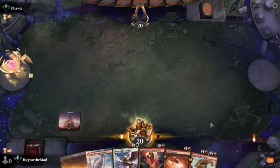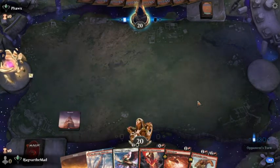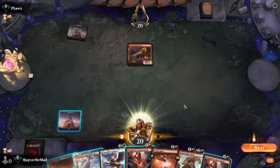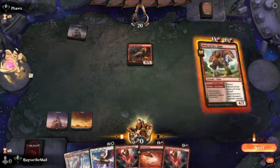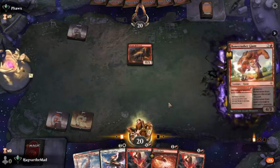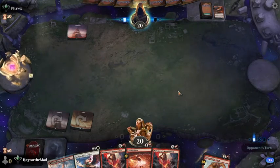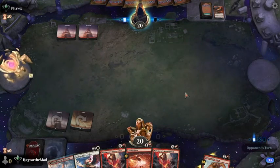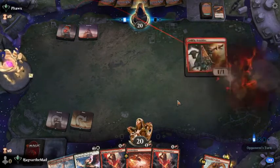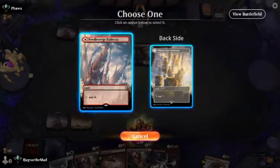Drop the mountain and pass. A Coom Hellhound — sure. Let's go ahead and kill this. This is a sign it's either Mono Red or Gruul, and I'm not really looking to get run over. But Mono Red or Gruul is actually a super good matchup for us.